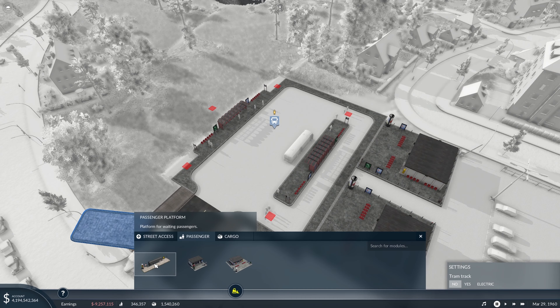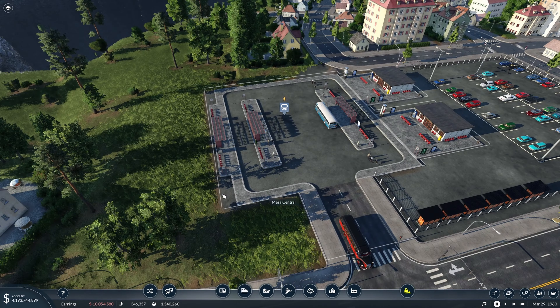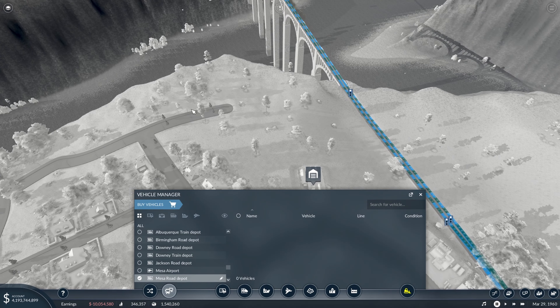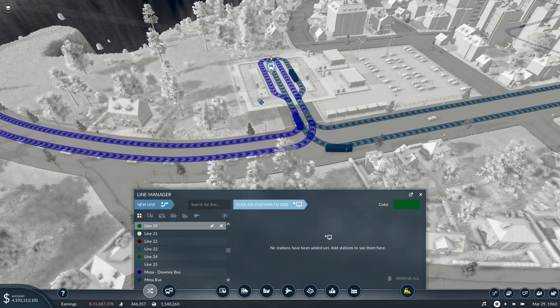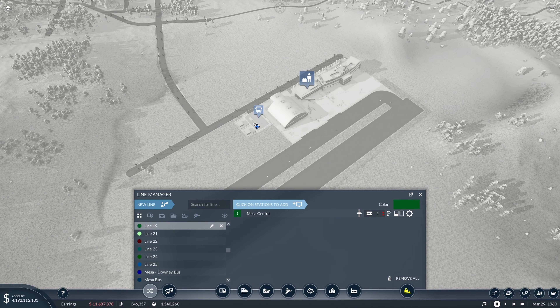Let's add another platform to our road depot and buy some buses. We'll grab six buses and those will run from over here to the airport. Then finally let's have a look at our planes.